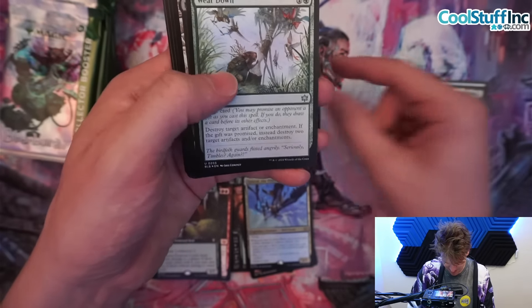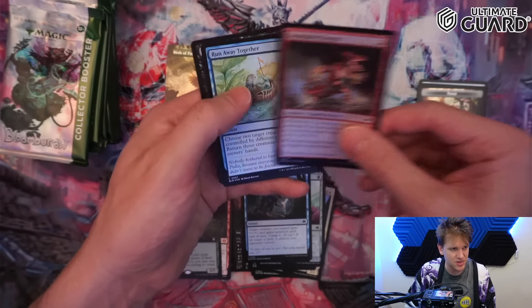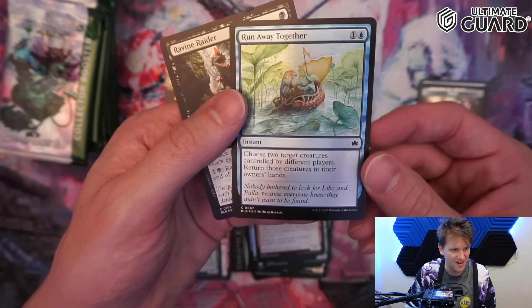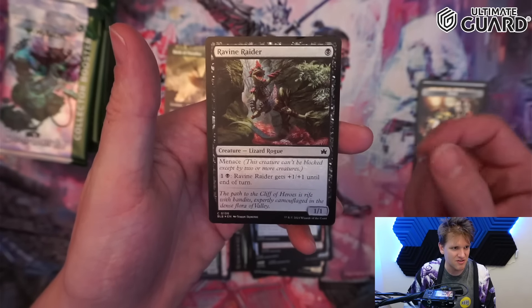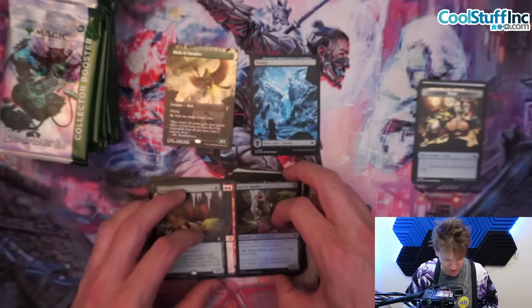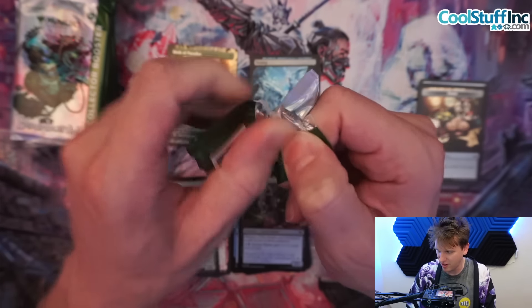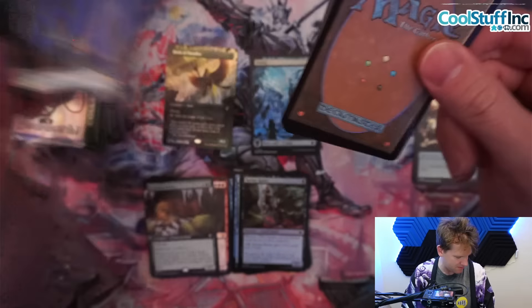Mudflat Village, Star Charter, Open Flower Village, Bark Form Harvester, Shore Up, Game Path Charger — Run Away Together, so cute — and Ravine Raider. It's a rogue. I'm always looking for more rogues in Magic these days. It's an outlaw — a lot of the lizards are outlaws.